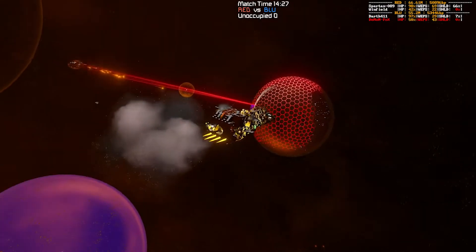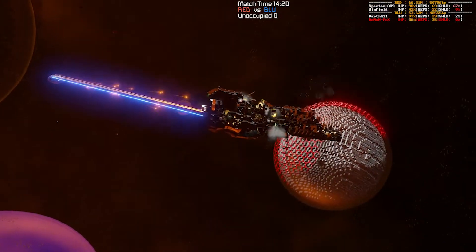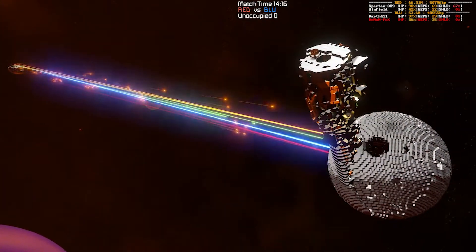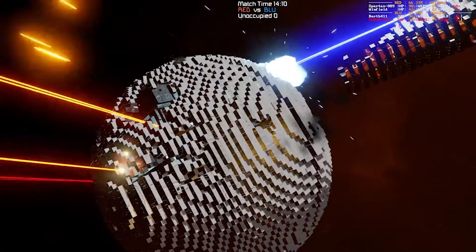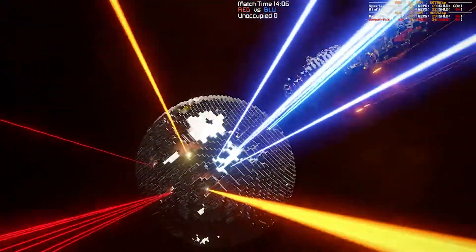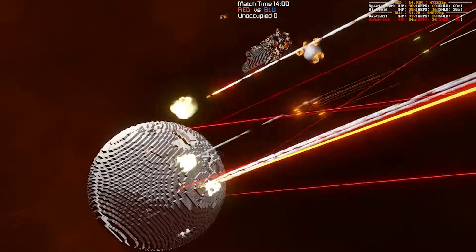Lots and lots of missiles from Spartan — what did that? Yeah, LRMs I think. No, he didn't have enough point defense to handle that. And the shields are down on the Death Star. Not something I expected — the more conventional ships having a better time of it. Winfield soaking all of those hits.